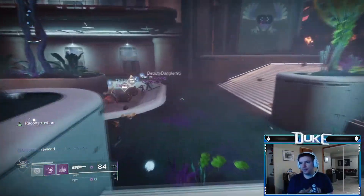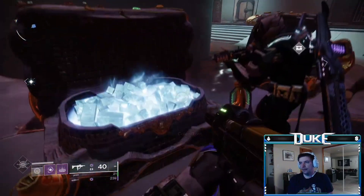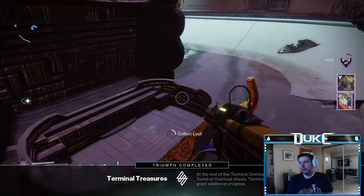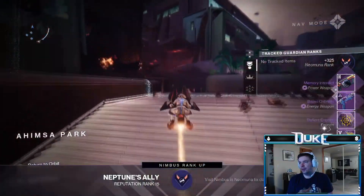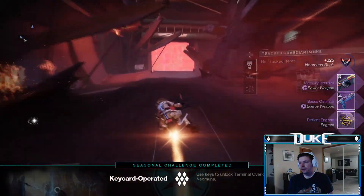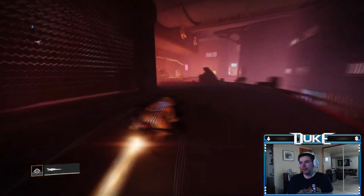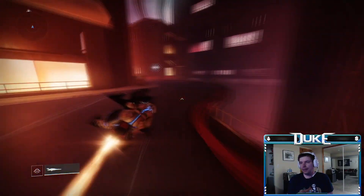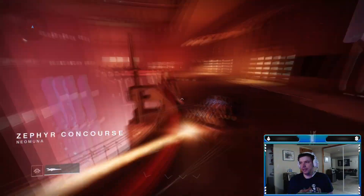Hey everyone, Duke here, and today we're talking about how to get extra Neomuna reputation using a strategy that has been around in many forms and is once again back. After doing the Terminal Overload public event and grabbing the two chests, or just one if you don't have a key, you will get 100 Neomuna reputation for opening the first chest and an additional 225 reputation for opening the second chest if you do indeed have a key.